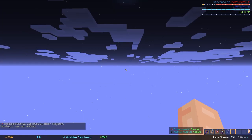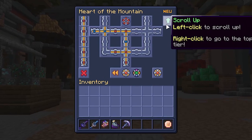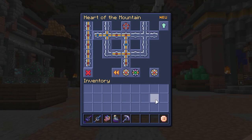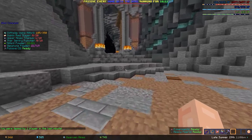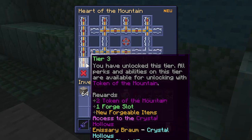From there you'll permanently gain access to the Dwarven Mines. You'll also gain access to the Heart of the Mountain skill tree, which you'll level up over the course of this video. You can open your Heart of the Mountain from your Skyblock inventory, or by typing /hotm in chat. You now want to gain access to the Crystal Hollows by doing at least 4 commissions a day in the Dwarven Mines until you've leveled up to Heart of the Mountain level 3.